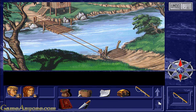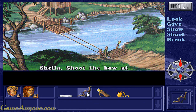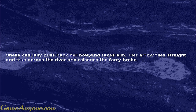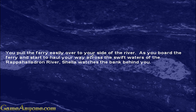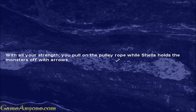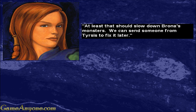The ferry is on the other side so we have to release the brake. If we click on Shela's item bag we can see her supplies. So if we say 'Shela, shoot the bow at the brake' - 'That's an easy shot for me.' Shela casually pulls back her bow, takes aim, and her arrow flies straight and true across the river, releasing the ferry brake. You pull the ferry over and start hauling across the swift waters of the Rapahaladron River. 'Monsters - they're coming out from the woods, hurry!' With all your strength you pull the pulley rope while Shela holds the monsters off with arrows. You slash the ferry rope - the ferry floats off downriver. 'At least that should slow down Brona's monsters.'